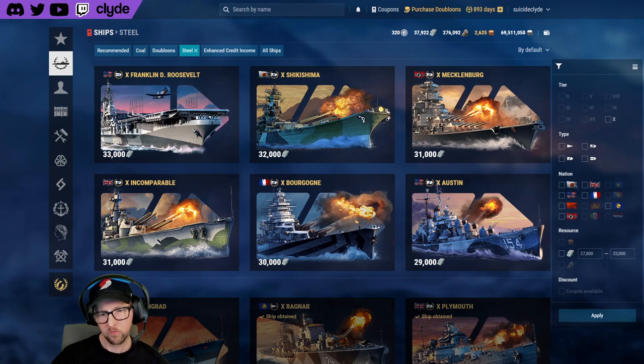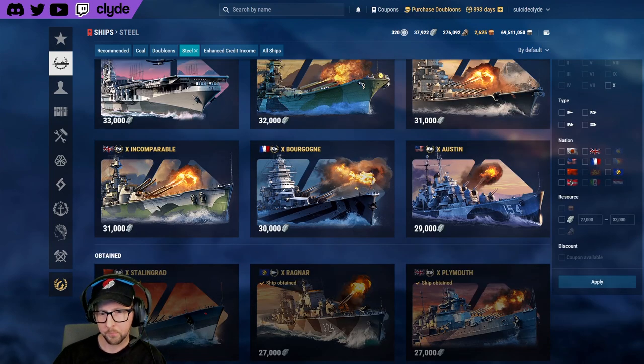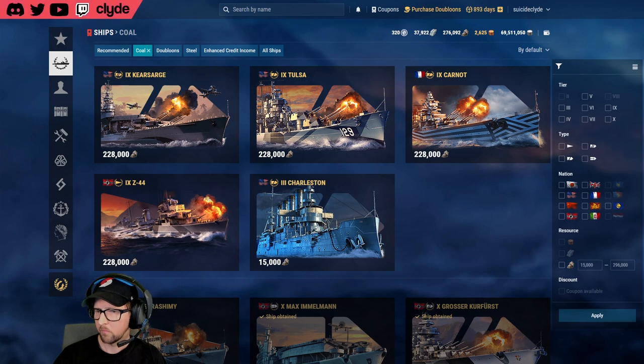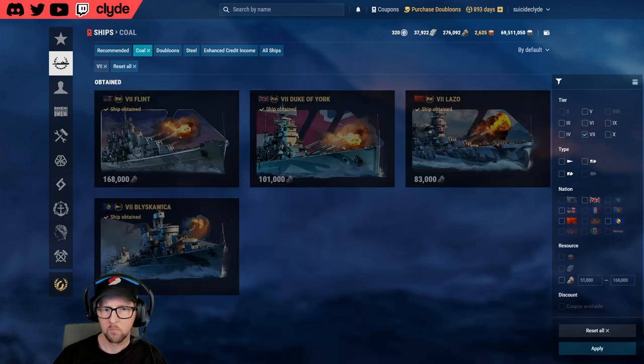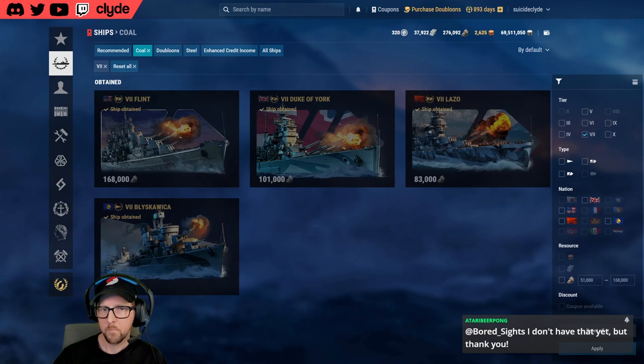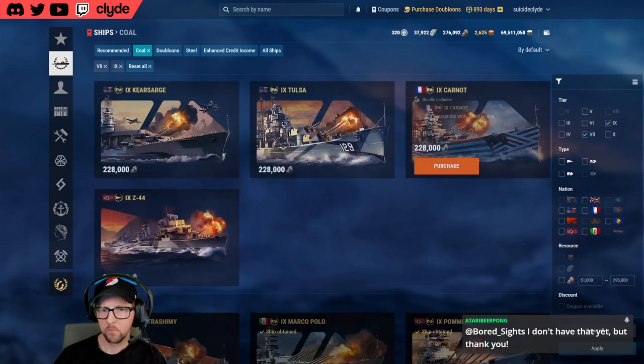I would suggest we talk about steel ships in order of cost. Honorable mention goes to steel ships that aren't available for steel anymore. Flint used to be a steel ship — it was pulled and made a steel legend, now available for coal. Neustrashimy was a steel ship — it was pulled and made a steel legend. Black was a steel ship that was pulled and it's actually coming back very soon in a crazy format we'll cover another time.